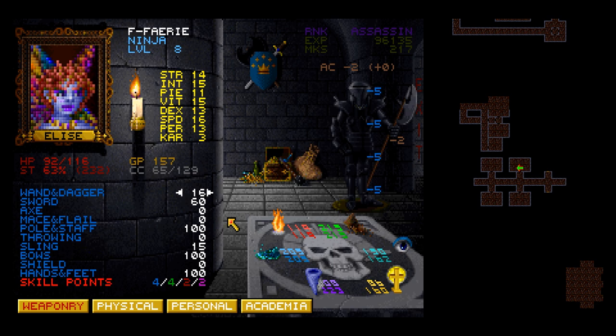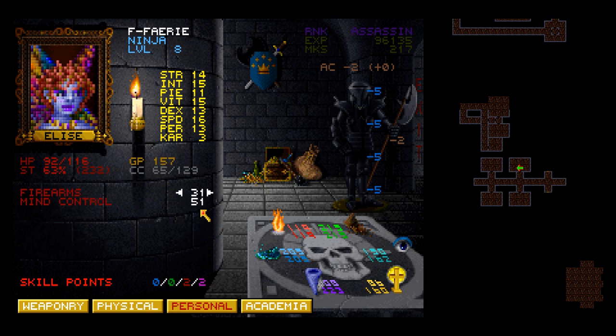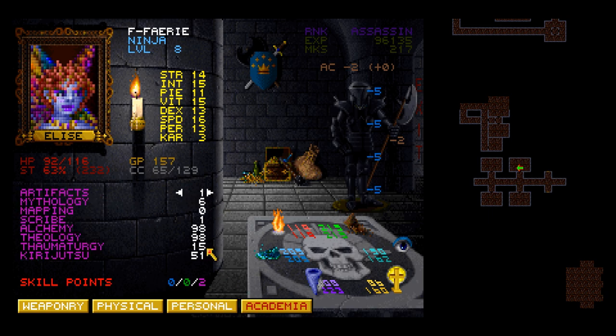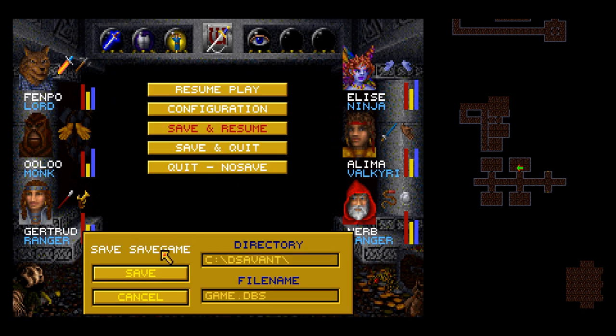You get a ninja level out of that — okay, I'll take it. Let's take a look. It's been a bit since you got a level. I was going to give you Sling — because why not? Your Legerdemain is maxed out. Your climbing is fine. Scouting, Ninjutsu — I think we'll give you Oratory, Mind Control, and Alchemy's good. Ninja spell — Stink Bomb. She's got the entire Alchemist spellbook now.